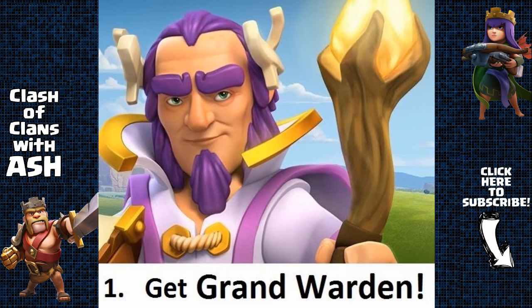The first thing you want to do is get the Grand Warden. The Grand Warden is the best thing about Town Hall 11 and is the centerpiece for offense at Town Hall 11. He is also the reason many hardcore players will be rushing to Town Hall 11 so they can utilize him on offense and get a head start on upgrading him to level 20 as soon as possible. So make sure you have your elixir storages full and get the Grand Warden as soon as possible.